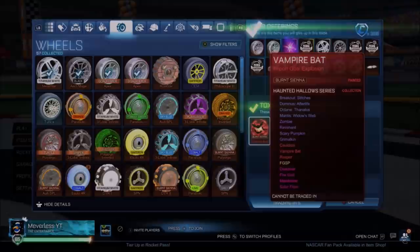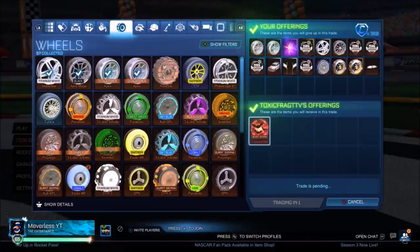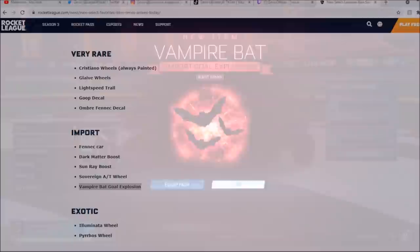I literally couldn't even believe it when I saw this. Basically, a YouTuber going by the name of Mervelous has the Burnt Sienna Vampire Bats. When he bought this thing, I was contemplating it, because look at the price he paid — obviously there's a ton of items there. They brought out the painted Vampire Bats with the brand new blueprint, so every single Vampire Bat has been skyrocketing down in value.